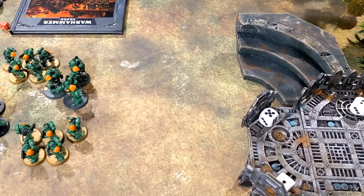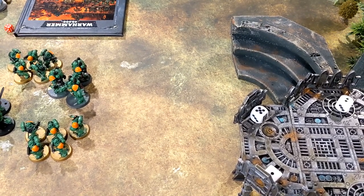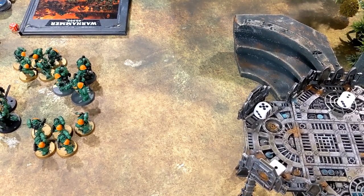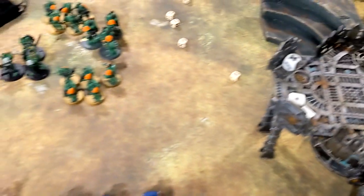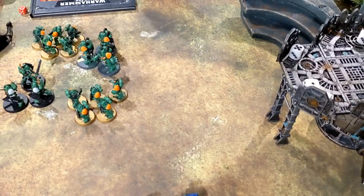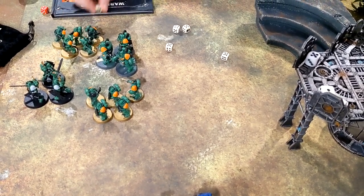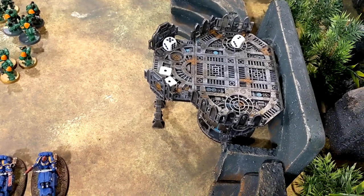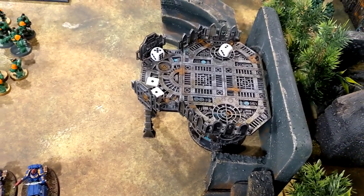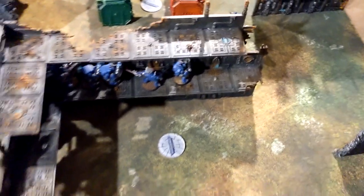Five attacks — four regular plus one for charging — at Strength seven with the relic sword. I have one CP left and I'm debating Transhuman — I will use it. Hitting on twos, then wounding on threes. Fours to save, yes — did it help? The two would have been re-rolled — salamander re-roll — nope. Five wounds through, two damage each, AP minus three, four-plus invulnerable. Big moment on camera here.